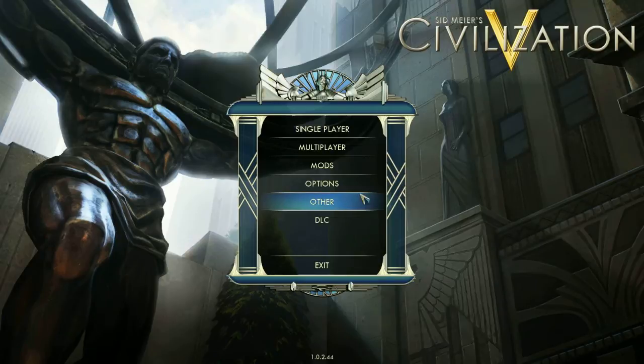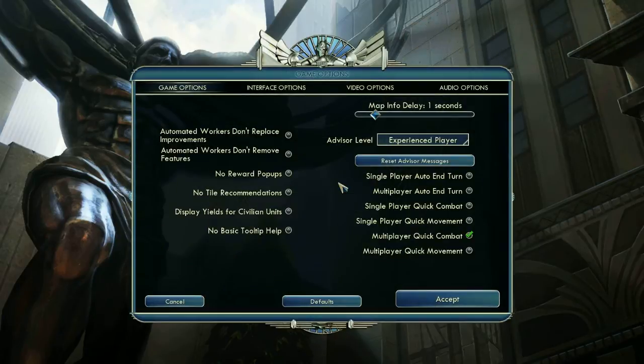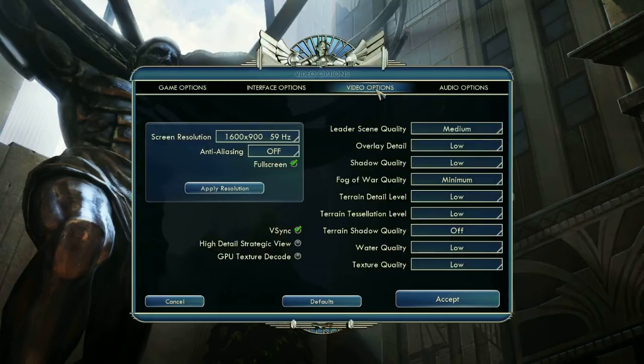In this video, I'm going to show you how to fix that. You can only do this from the main menu — it wouldn't work while in-game. So you need to be on the main menu. Go to video options, leader scene quality. You need to turn this to either medium or high.